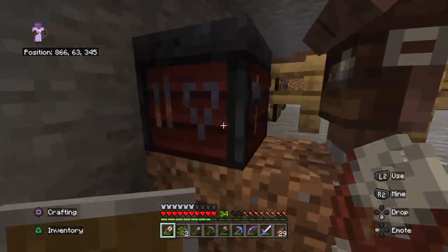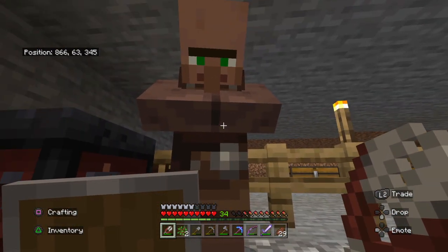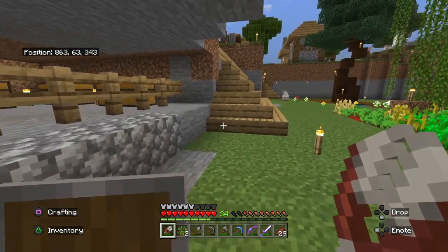There are two more of these things upstairs. This guy wants to take my coal — 15 coal for one, I don't know if that's a good deal. I feel like I've put up a lot of torches and I need that coal.